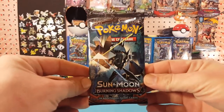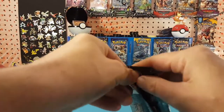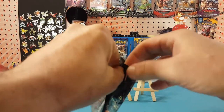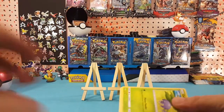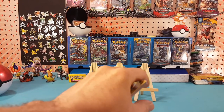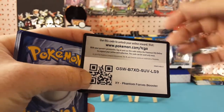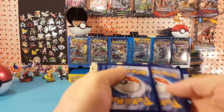Let's open up Burning Shadows next. Cross your fingers for that hyper rare rainbow Charizard — I still have not pulled that. Will this be the time? We have another XY Phantom Forces code card for you guys, and we're into Sun and Moon so forward to the front.